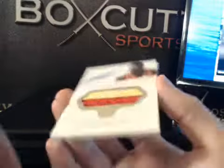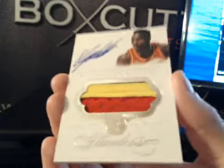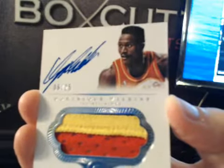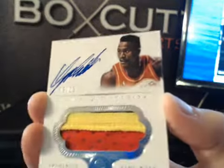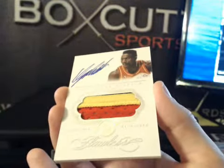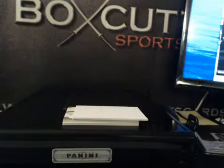Next up we got Patch Auto, 6 of 25 Dominique, 3 color — a little black on top of that yellow there. The auto is kind of splotchy up around there just a little bit; we'll zoom in on it during the draft if you guys need. 6 of 25 Dominique, 3 color — it's pretty nice.